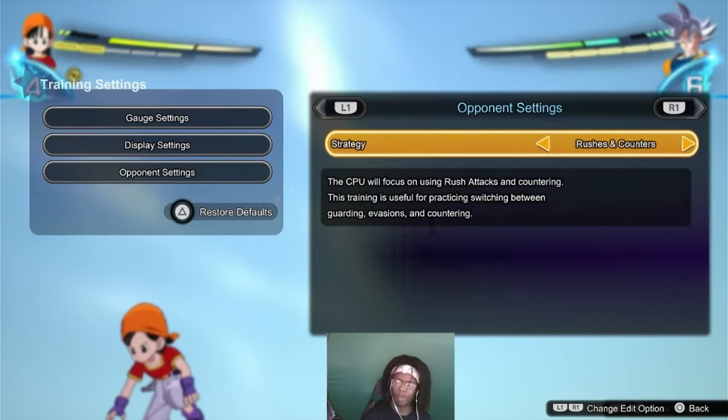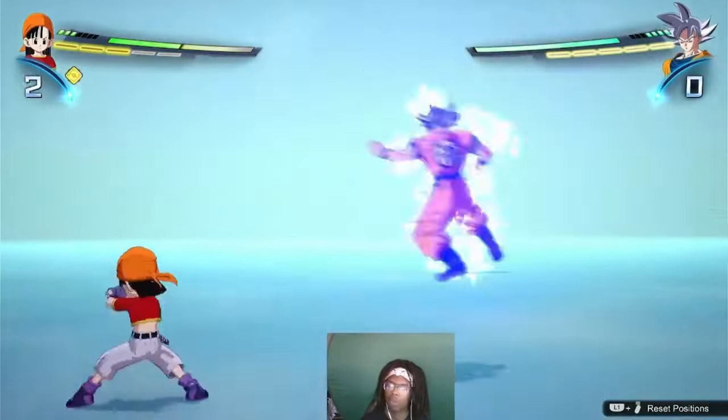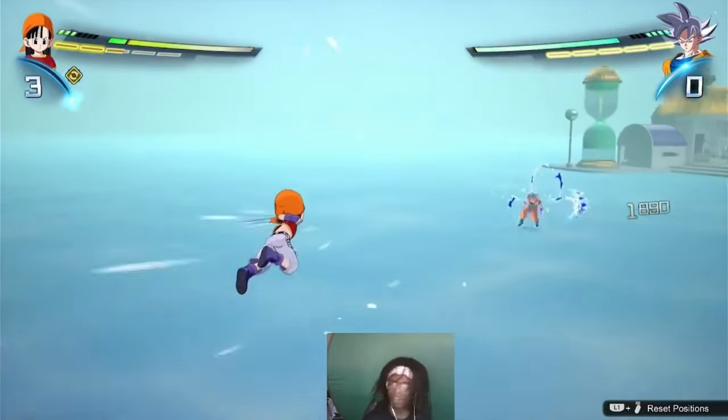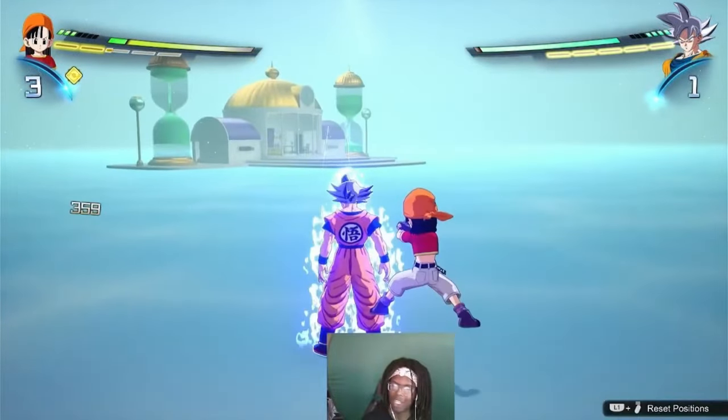For example, I put the bot on rushes and counters so I can get UI Goku to hit me from behind, and I'm going to try to super counter him. You see how I'm super countering him from behind? That's what you want to do — if somebody is coming at you from behind, you try to super counter right there.